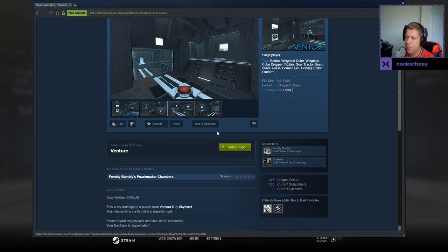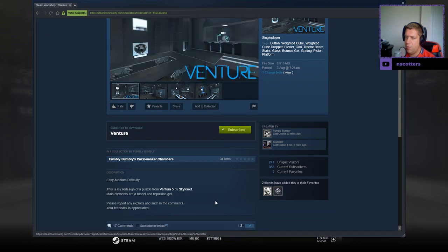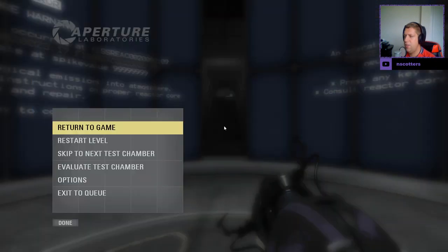Easy to medium difficulty. This is a redesign of a puzzle from Ventura 5 by Skyfret. Main elements are a funnel and repulsion gel. Please report any exploits and such in the comments — your feedback is appreciated.